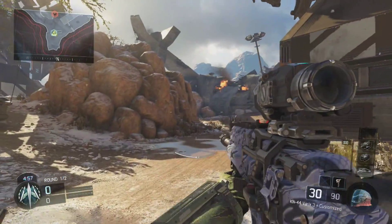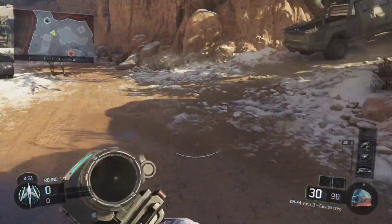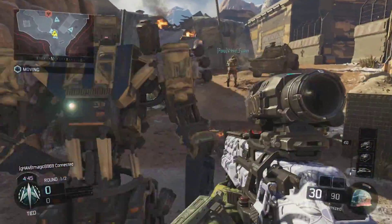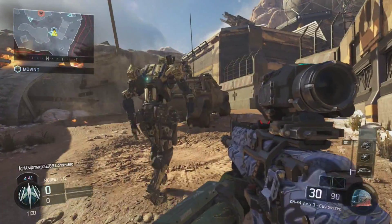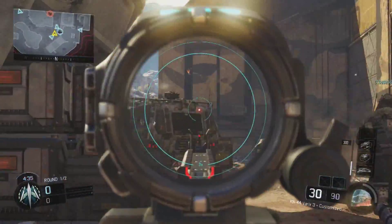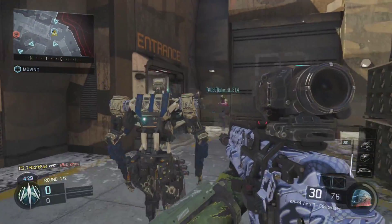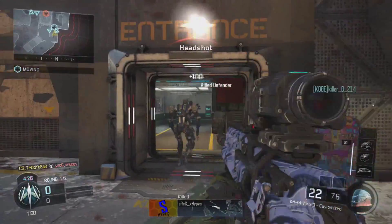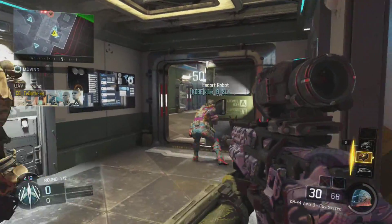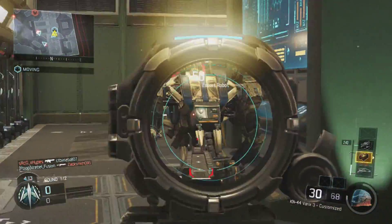Distort the robots at the enemy base. Robot systems are online. Trit down. Deploy at my grid — enemy term sensors are captured. Care package incoming.